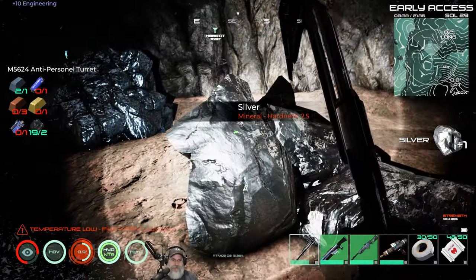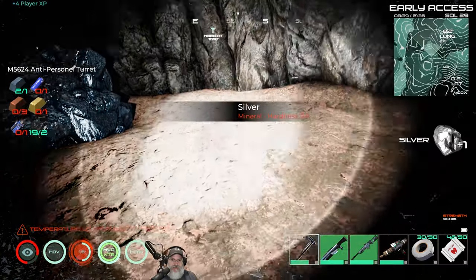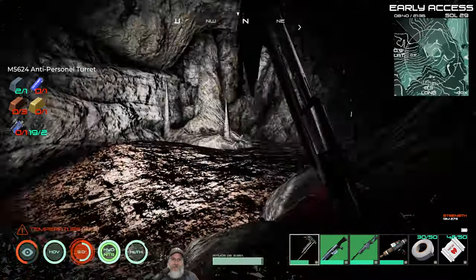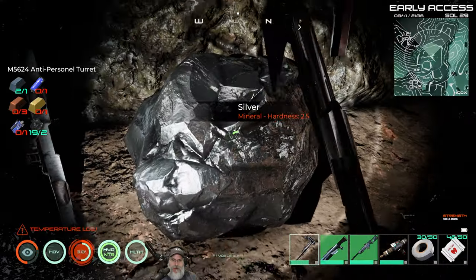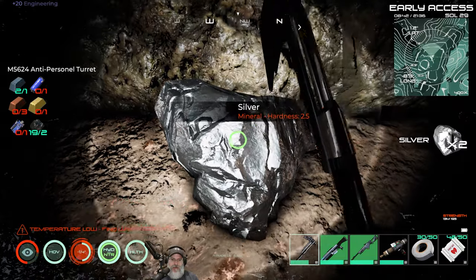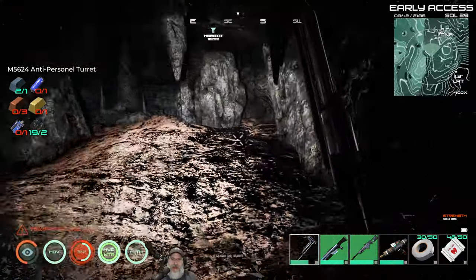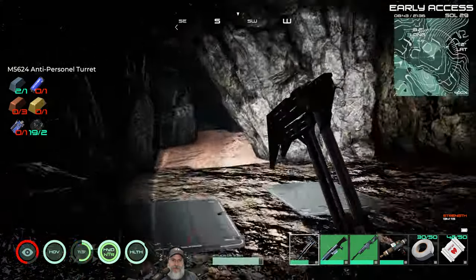I think we're in pretty good shape for cobalt, lead, and all that stuff — it's mostly just the silver I was interested in. I'm going to meet you back at the base. We'll do the little test with the salvage tools, and then we'll hop up into space and start taking a look at what we need to do to start building our space station.